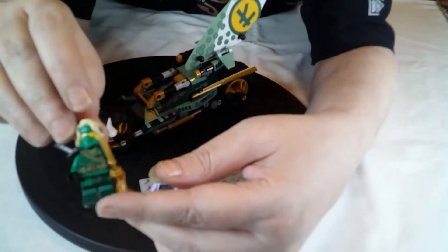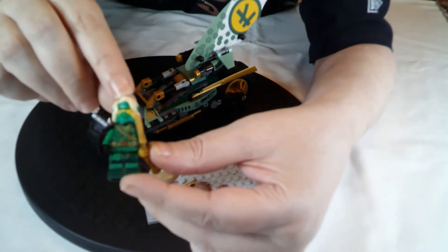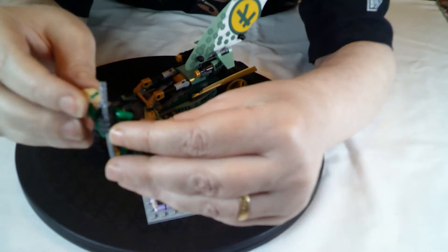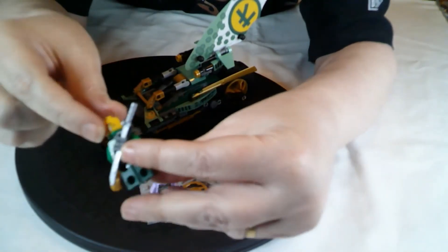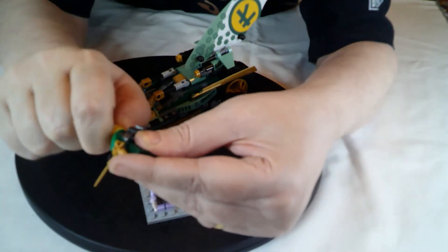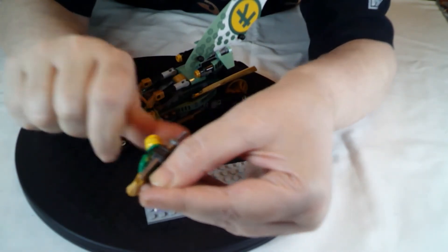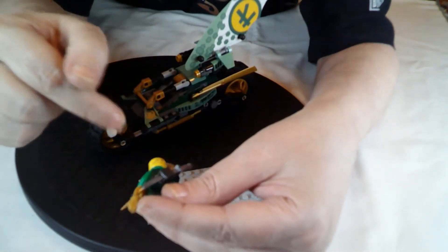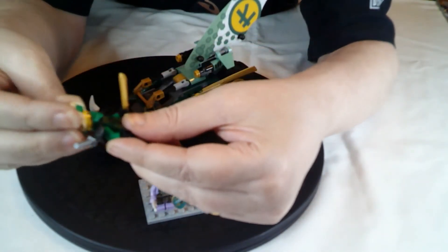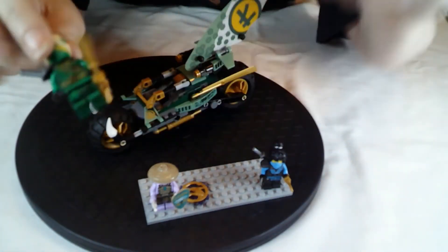And then of course we've got Lloyd — again very similar detailed front print, and of course he's got back print as well under his equipment. Two faces: you've got the angry face, and then if we spin around, we've got a fairly neutral expression. I like that the Island Lloyd has a little bit of the old war paint going on there, and I do like the moulded hair piece for that one with the bandana wrap around.